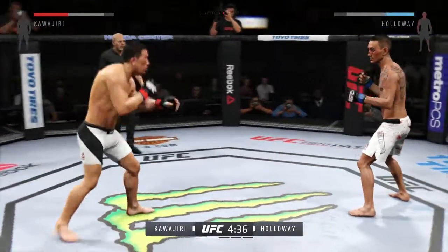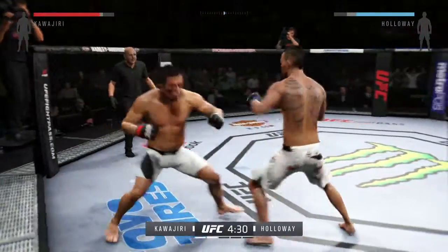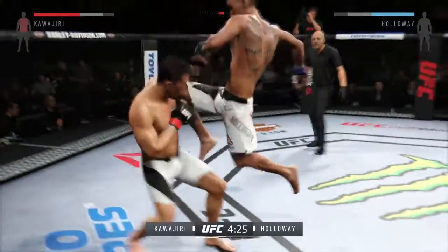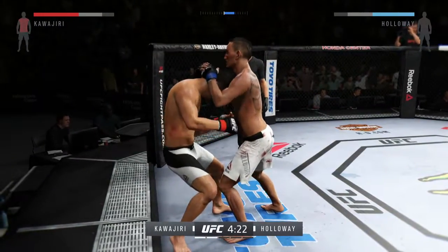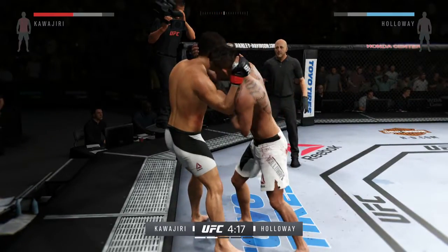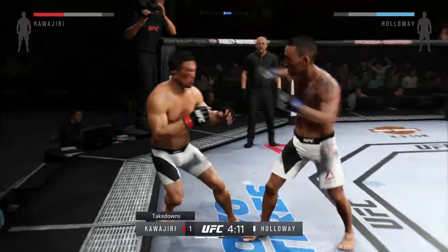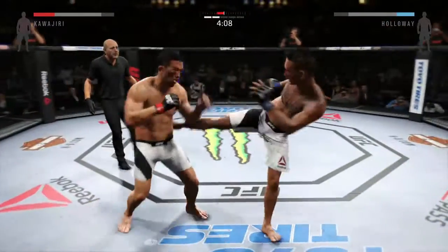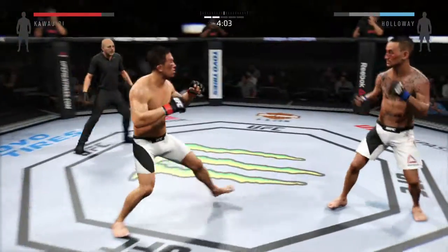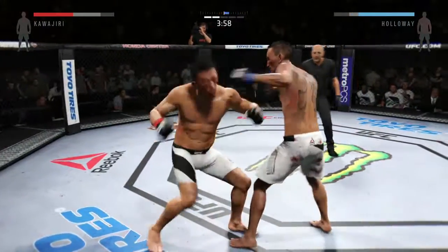Nice leg kick. Straight punch gets through. Nice kick — both men landing in that exchange. He tries to take him down with a single but doesn't get it. That's a strong Muay Thai plum clinch. Kawajiri with the hook from the clinch. We take a look at the takedowns landed so far. His left outer thigh is really starting to bruise. Switches stance.